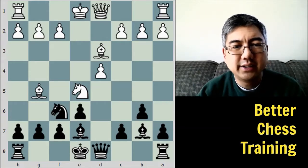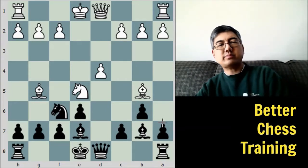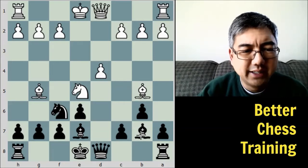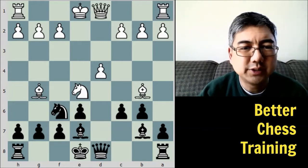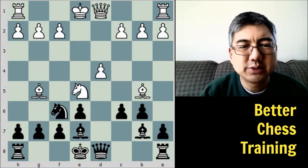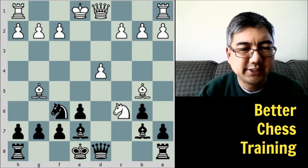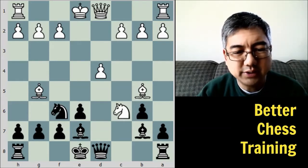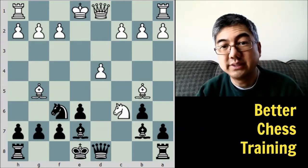White plays bishop to B5 check. The main idea is after C6, white has a few options. In the game he played bishop takes C6 check. But this brings us to our first little quiz: if he plays knight takes C6, pause the video and tell me what you would play as black in this position.